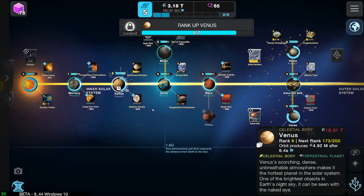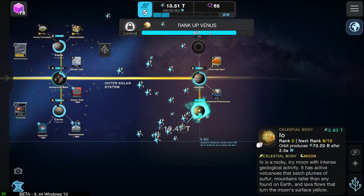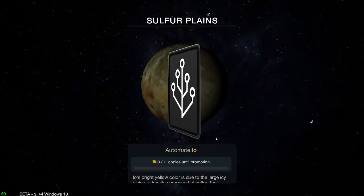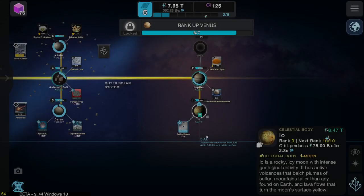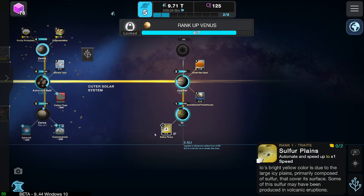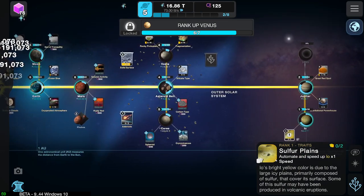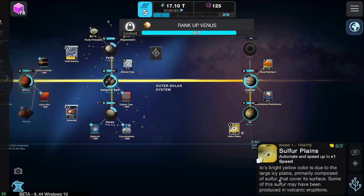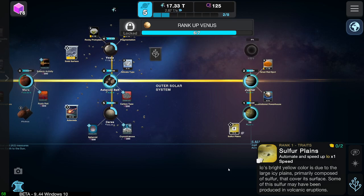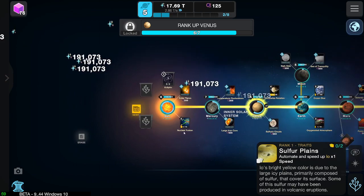We can get Venus to be clicking away much faster. Space potato — buy a couple of them. We can rank up IO. Hopefully it gives us the cards to automate it. Solid. Boom. Okay, that's gonna make us so much money in the future. IO's bright yellow colour is due to the large icy plains primarily composed of sulphur that cover its surface. Some of this sulphur may have been produced in volcanic eruptions. Very nice.